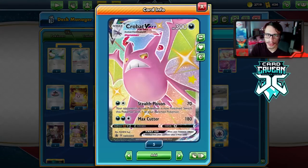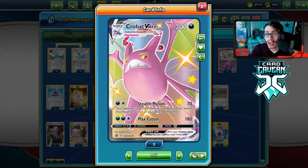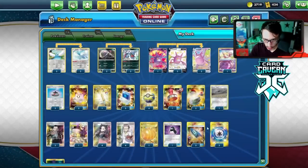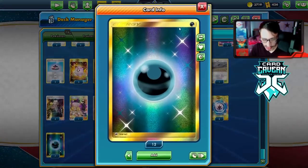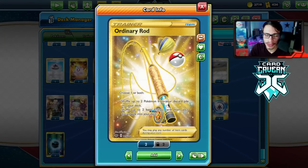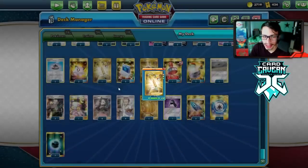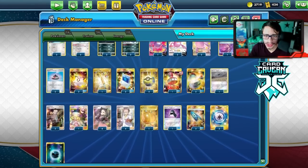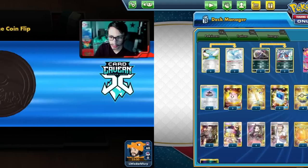Big Charm is great — it gives Crobat 330 HP, which is very beneficial against Reshizard doing Double Blaze. There's Stealthy Hood for Weakness Guard, three Weakness Guard Energies, seven basic Dark Energy, and an Ordinary Rod to get stuff back — things like Mew against Urshifu and Altaria, plus energy if they play Crushing Hammer.